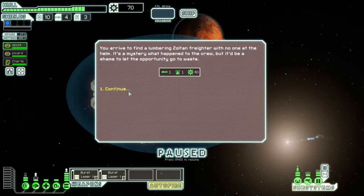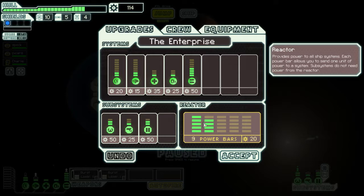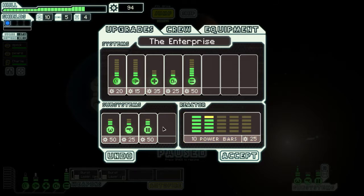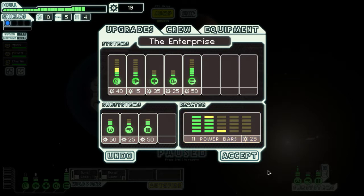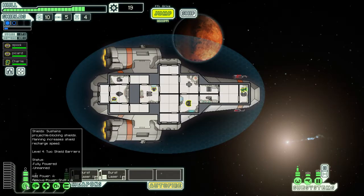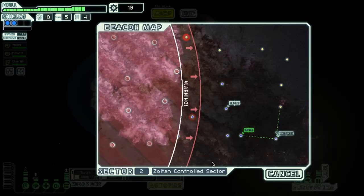We arrived at a lumbering ship — it's a mystery what happened to the crew but it's a shame to let the opportunity go to waste, so we gained a lot of stuff. We go to ship upgrades and probably buy more power, then more shields. Now we have level 2 shields — should have done that sooner probably.